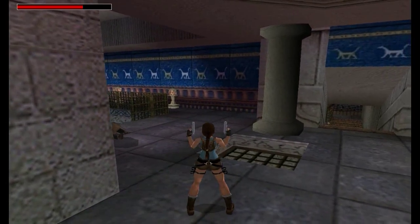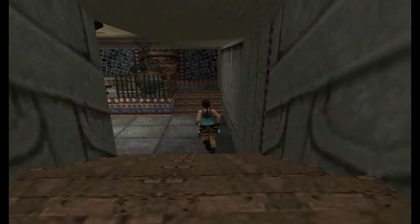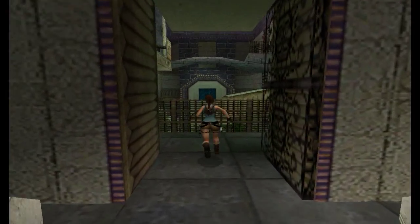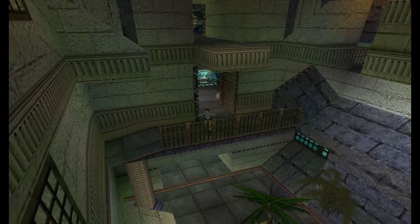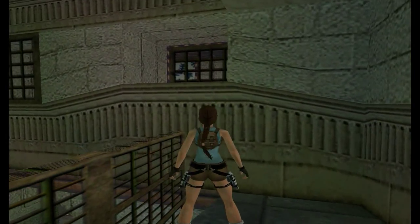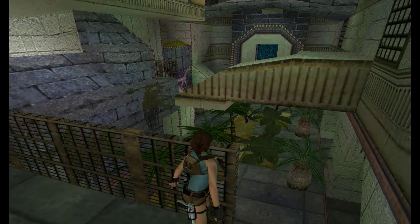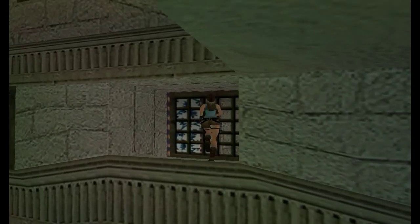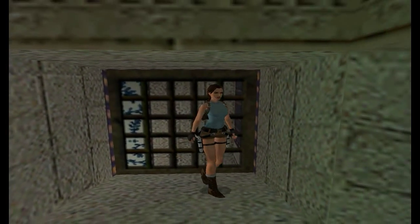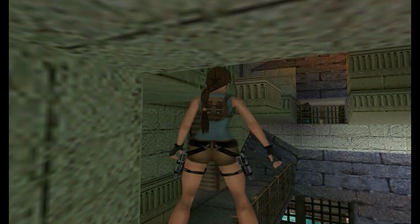They don't really hit very often, but anyway he doesn't drop anything. So just come straight down the steps - nothing in this room, straight through this door. This is the door that we open with the jump switch. This room can be quite confusing because you don't want to go down just yet. Jump to this window, and I actually recommend saving before you do the next jump because they can be quite intricate jumps.